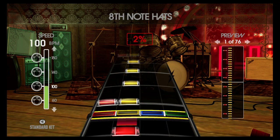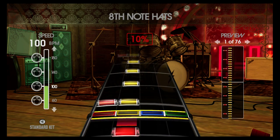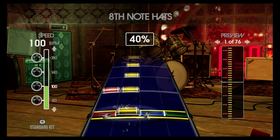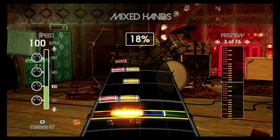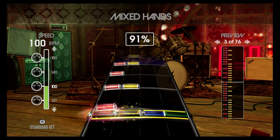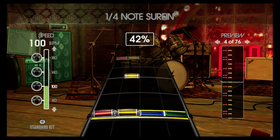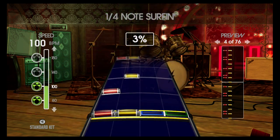Today's episode is Rock Band 2. The final four achievements I had were Fill Me In and Fill Legend. Fill Me In is complete all fills at 60 BPM or higher, or half the fills at 140 BPM. Fill Legend is complete all fills at 100 BPM or higher, or half at 180 BPM. We also had The Beat Goes On — complete all beats at 100 BPM or higher — and Beat It — complete all beats at 60 BPM or higher.